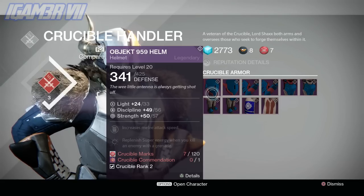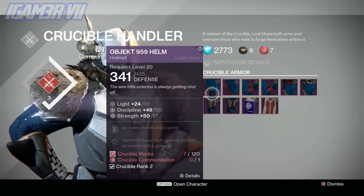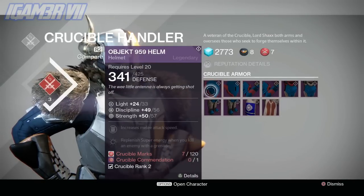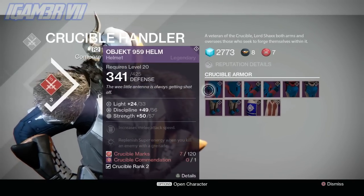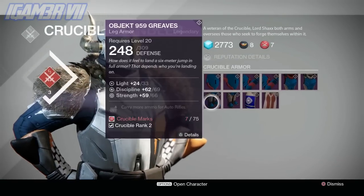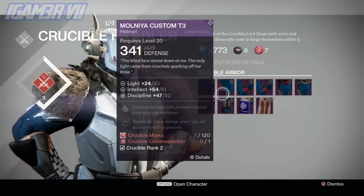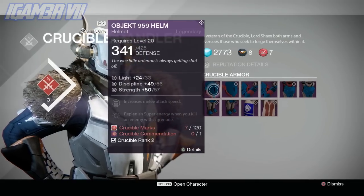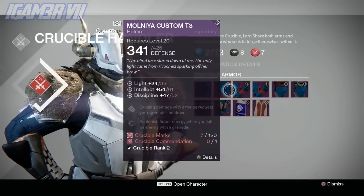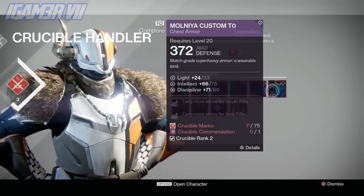Hello guys, iGamer7 here. Today's video I'm going to be showing you guys the new armor in the Dark Below DLC. As you guys can see, I currently qualify because I'm ranked two for the Crucible handler, but you need to earn a Crucible commendation to actually earn the armor. We have stuff such as the new Object 959 helm — all of these can be upgraded to level 33 light. If you watched my previous video on how to reach level 30 without raid gear, this is the PvP grind version of things.